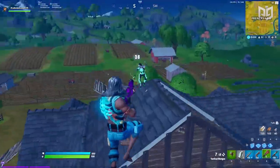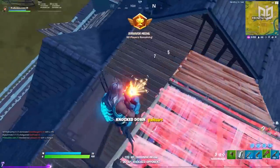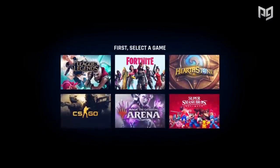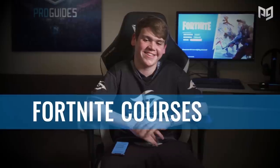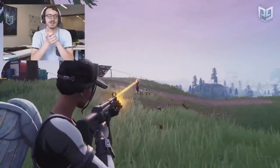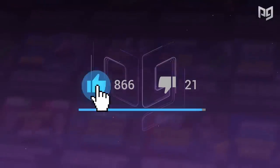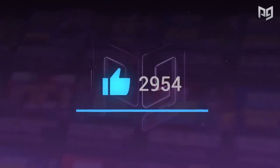Before we get into that, if you're interested in getting better at Fortnite, click the link below to go to ProGuys.com where you can play with the best players in the entire world by just clicking a button. Sign up for a membership at ProGuys and you'll get a ton of incredible content from the best pro players like Benji and Mongrel. If you want to compete in Fortnite, check out ProGuys.com, and be sure to drop a like on this video.